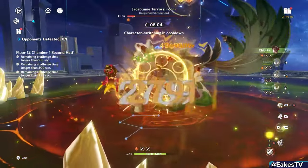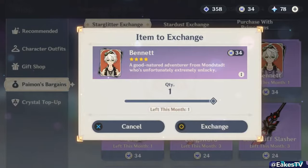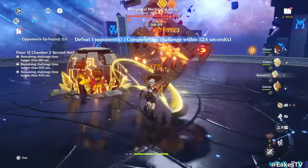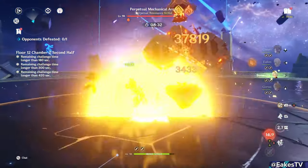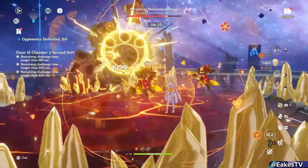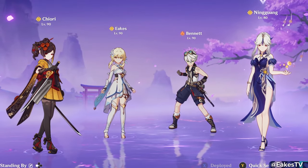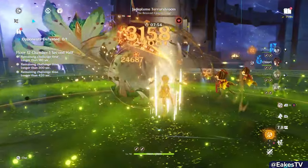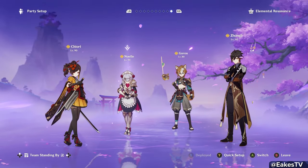For more free-to-play friendly teams with Geo constructs: Chiori, Geo MC, Bennett, and Gorou works very well — Bennett is in Paimon's Bargains, Gorou is on Chiori's banner, and the MC is free. MC makes constructs, Bennett buffs everyone, and Gorou boosts Chiori further with defense buffs and bonus crit damage at C6. This team has Chiori on-field to receive all of Bennett and Gorou's buffs, still using the tapestry swap effect for maximum damage. You can also substitute Ningguang or Noelle for Gorou. For Mono Geo, Itto is the strongest on-fielder, supported by Chiori, Gorou, and usually Zhongli for the shield and Geo resonance. Noelle can replace Itto as well.